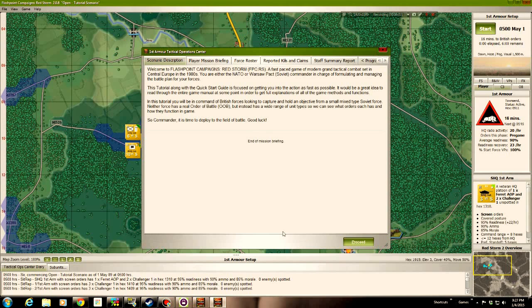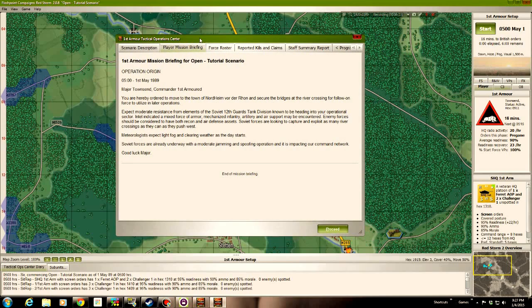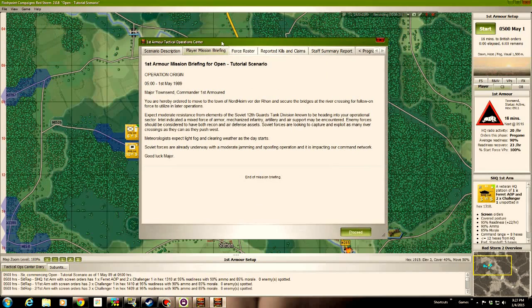The scenario description — let's go to the player briefing. I'm not going to read this all the way through. The bottom line is there are some bridges — well, we can't see it here. All right, maybe I'll read it.